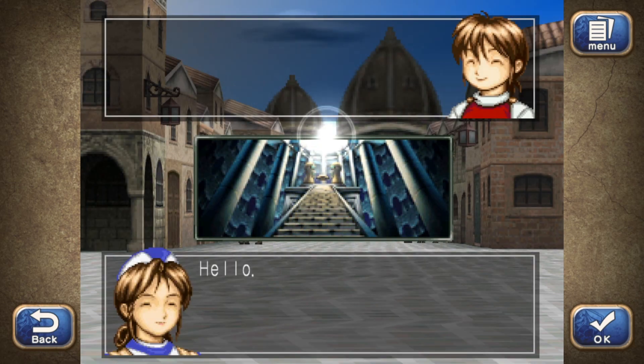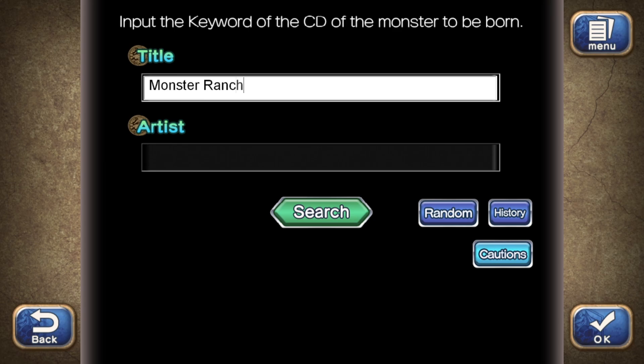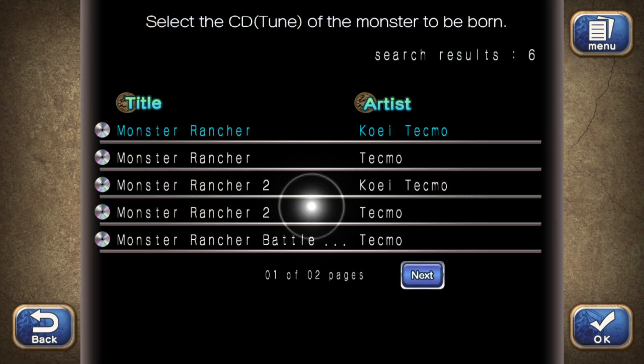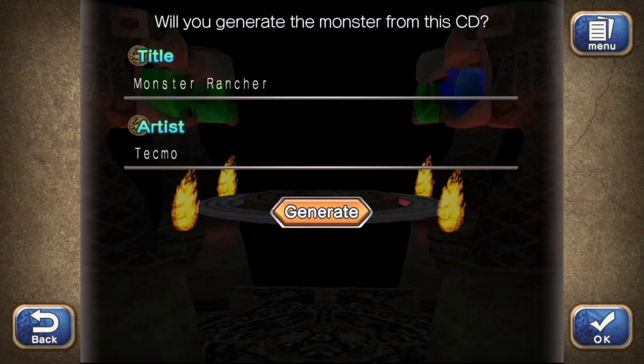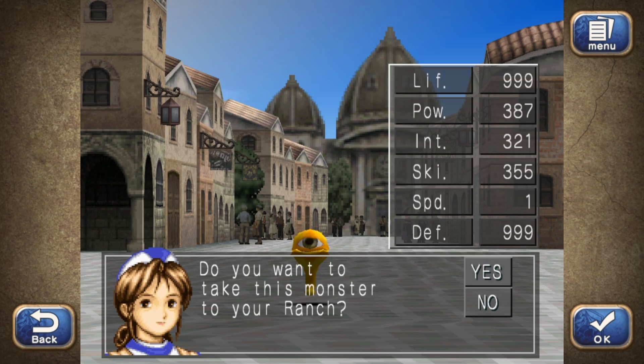Freeze this monster, then head to the shrine and select disc stone. For title, you're going to type in Monster Rancher and then click the second option for a stupidly overpowered Suezo. If you take a look at its stats, you're going to see that it has a life stat and a defense stat of 999, and all of its other stats are in the 300s with the exception of its speed, which is one for some reason.